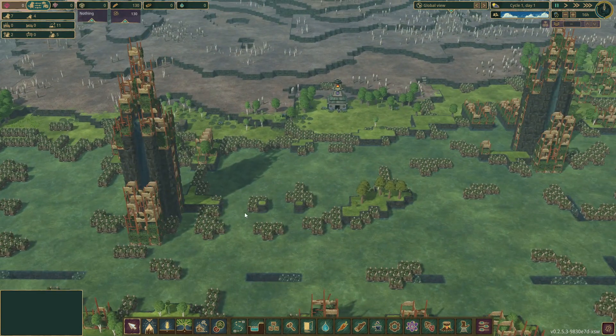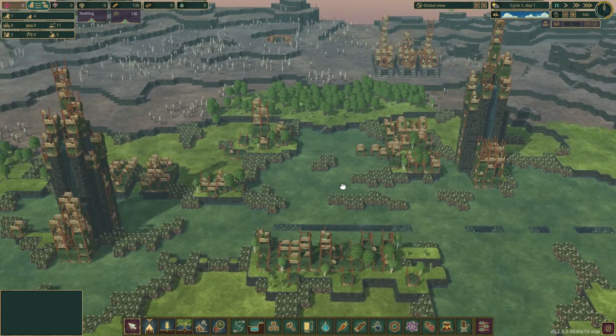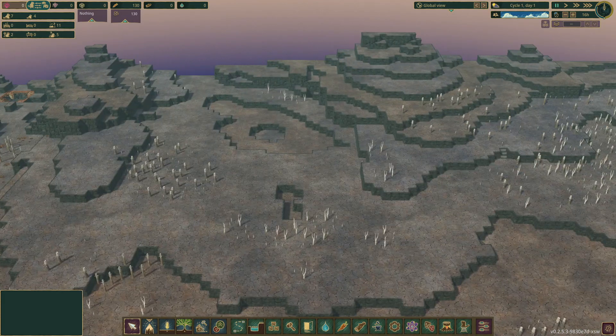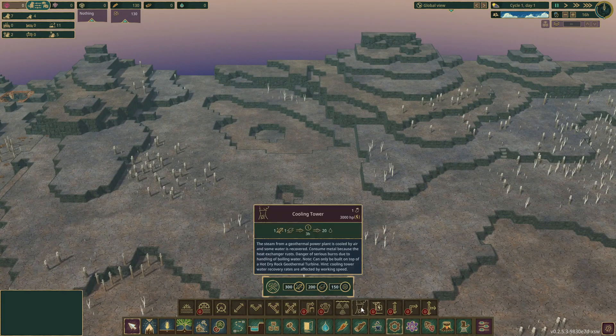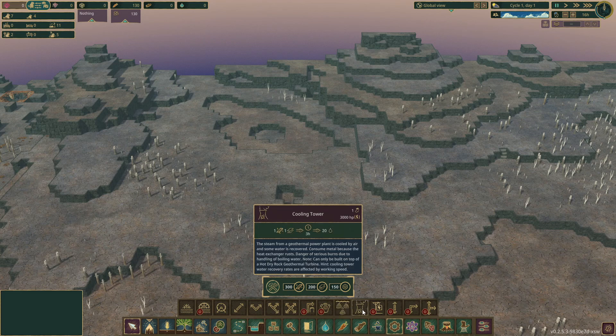We should be able to build some dams pretty quickly over some areas. There's lots of metal around. In power, we have a hot dry rock geothermal turbine — water injected into hot rock. It takes water, but produces 8,000 energy. Yeah, large amounts of water. You can build a cooling tower on top.